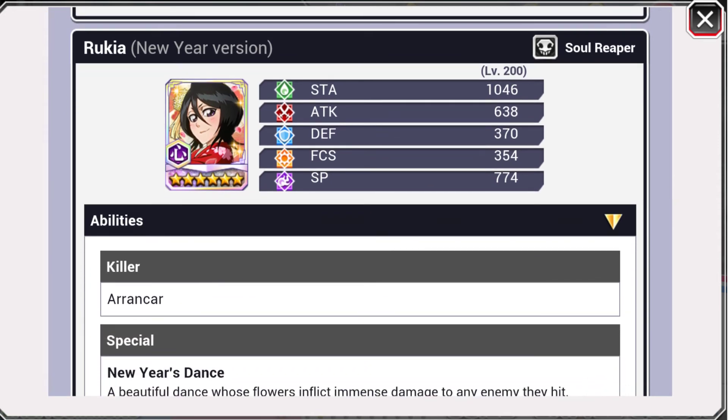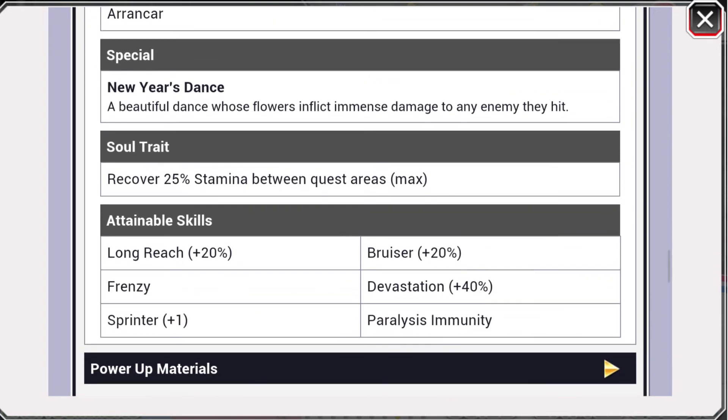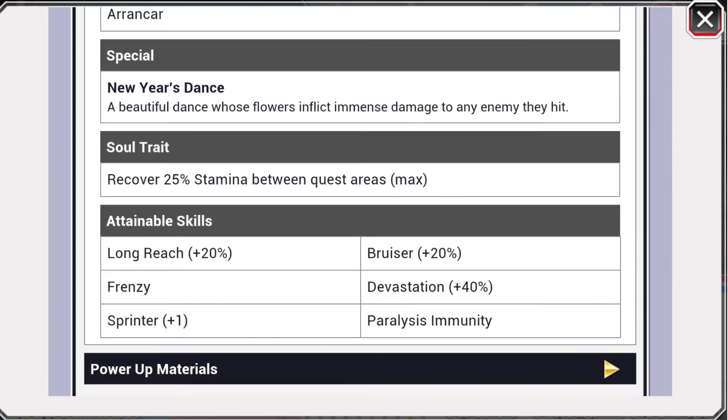Rukia is purple. Stamina 1046, attack 638, defense 370, focus 354, and SP 774. It looks like this whole new year's banner as well as the step up is all strong attack characters, which kind of sucks — I did want some normal attack or even hybrid characters. Killer is Aranka, special is 'New Year's Dance' — a beautiful dance whose flowers inflict immense damage to any enemy they hit. Soul trait is recover 25% stamina between area quests, which is really good. I think the only other purple one we have is the New Year's Orihime. Skills are long reach 20, frenzy, sprinter plus 1, bruiser plus 20, devastation 40, and paralysis immunity.